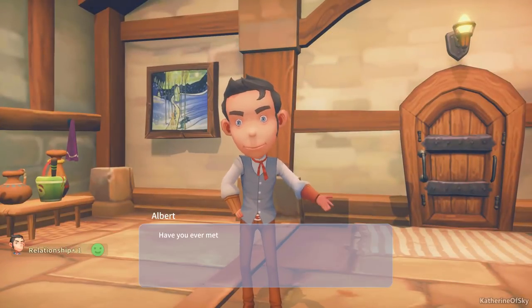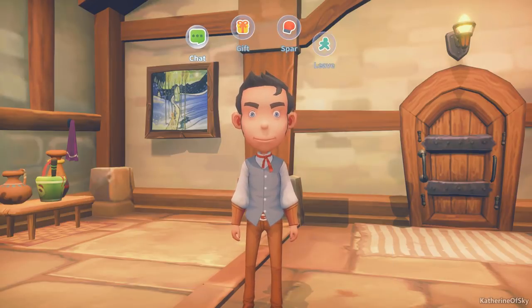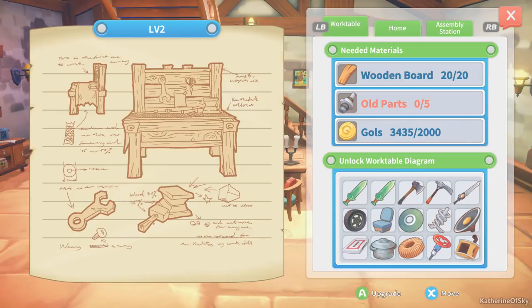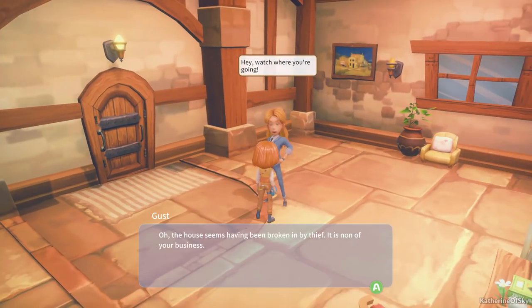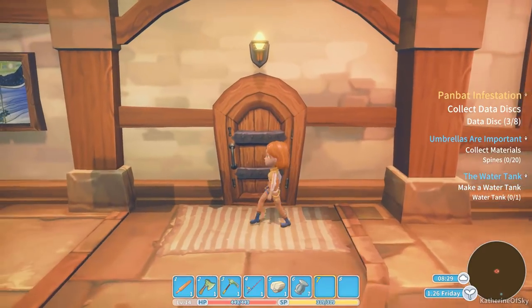Hey Albert. Have you ever met Gus's sister? She looks so fair - she doesn't come outside very often; I've only seen her a few times. Old parts five - okay, we can do it. Go and get the old parts five. Hey Gus, how are you doing? The house seems to have been broken into by a thief - it's none of your business. Okay, interesting.